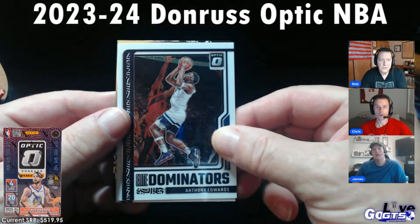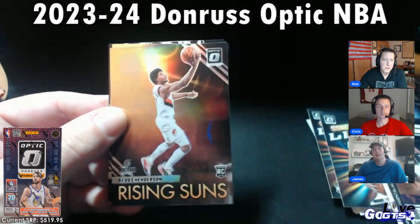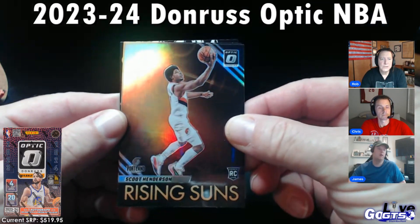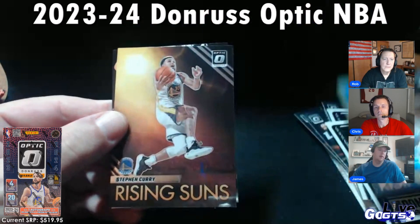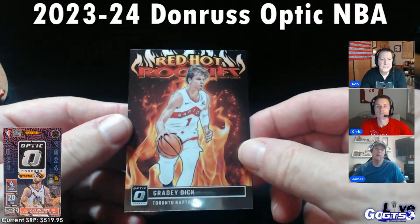Elite Dominators: Anthony Lillard — Damian Lillard. Rising Suns: Scoot Henderson. Steph Curry. And Red Hot Rookies: Grady Dick.